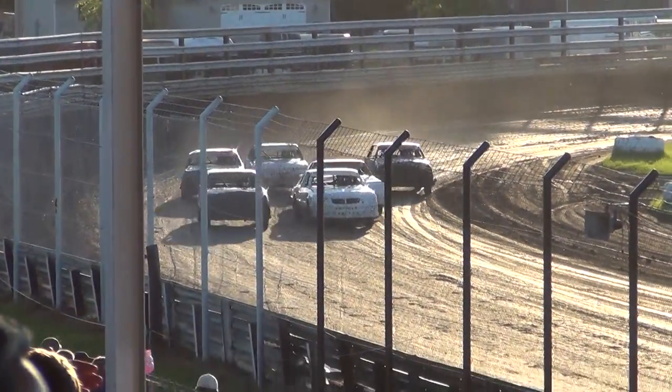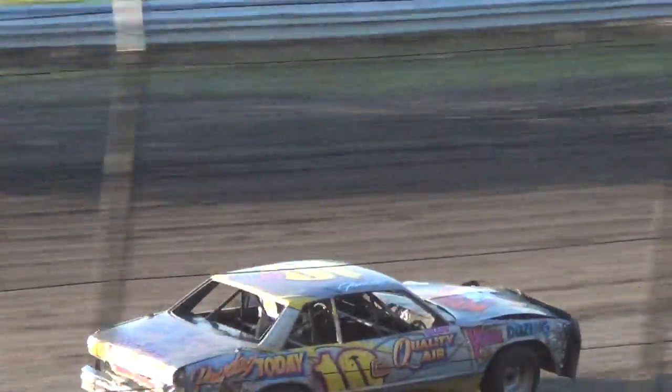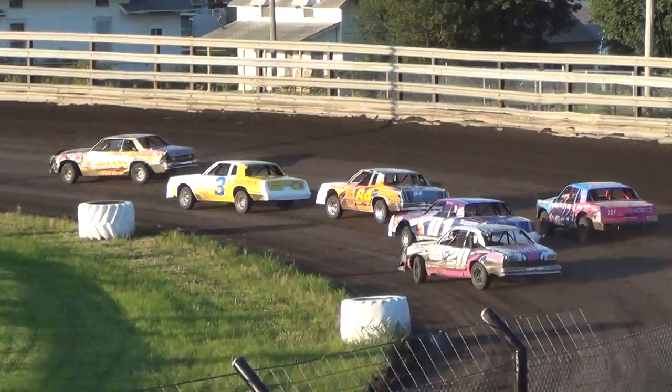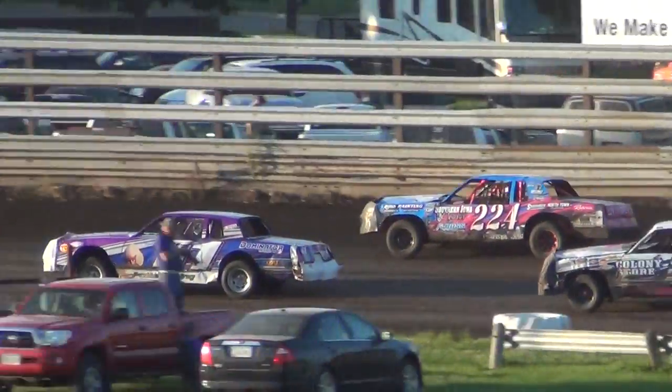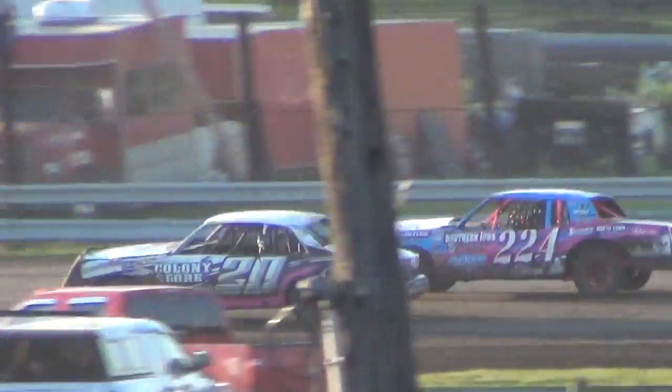We're going on the turn 4, green comes out. We're going to fall in that second spot, going to do the first three spots. Now we're side by side for that quick position. Now the backside, GM Dustin Griffiths out on the point, showing the way.